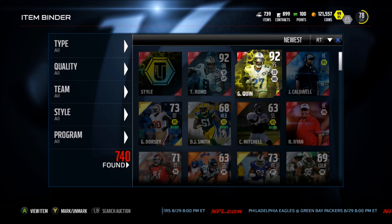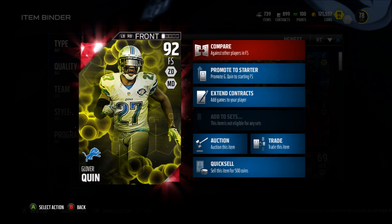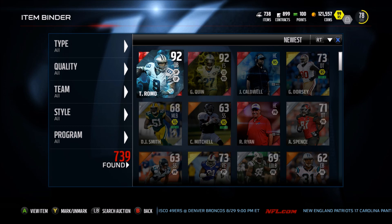Then I'm probably gonna keep Glover Quinn — let's check him out now. 92 speed, 93 acceleration, 90 play recognition, 76 tackle, 76 man coverage, 94 zone, 80 pursuit, 85 hit power, and 81 catching — that's insane, great catching. These two cards are honestly very very good. I would really recommend you guys completing the styles solos; they're extremely easy and I finished them all literally in one day.